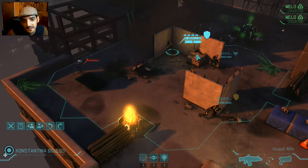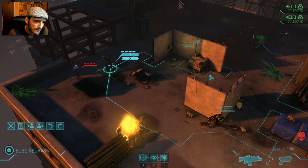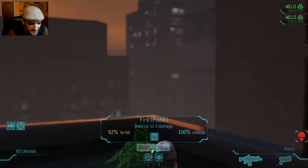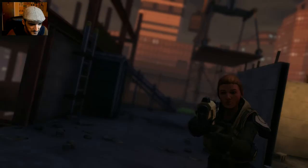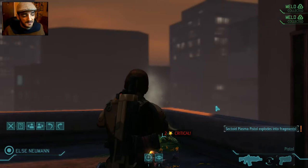We move Newman up and she gets a 92% shot — we don't even need the rifle, just a pistol. And that was a perfect first mission! It involved some risks but it worked really well. We have good soldiers. Let's just hope the heavy we get isn't Newman — anyone else but her.